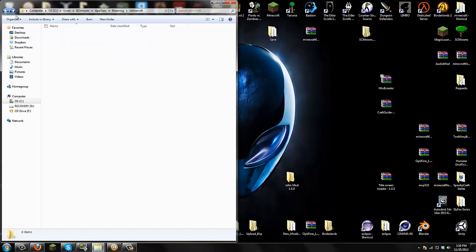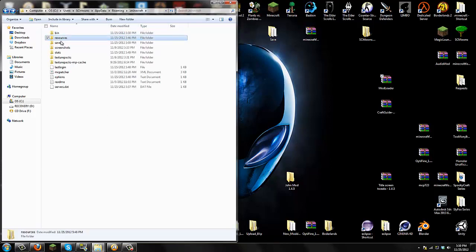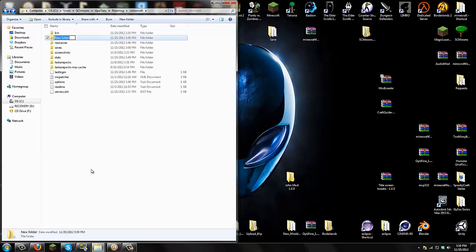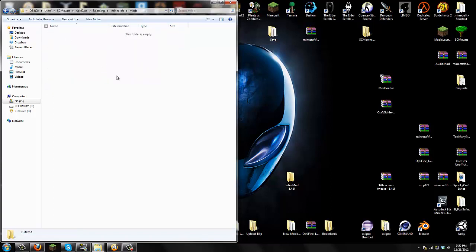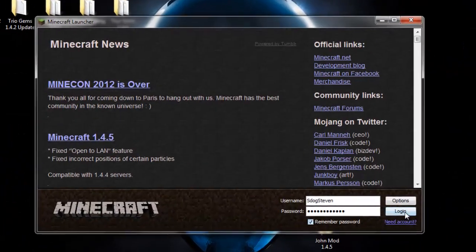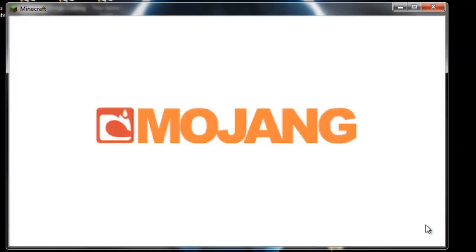Now go back one to your .minecraft folder with bin, resources, saves, and everything else. If you don't have a mods folder, you have to create one — right-click, New Folder, and call it 'mods' with M-O-D-S, then press Enter. Go into your mods folder, and all you have to do is drag over the Crafting Guide zip into the mods folder. That's it.